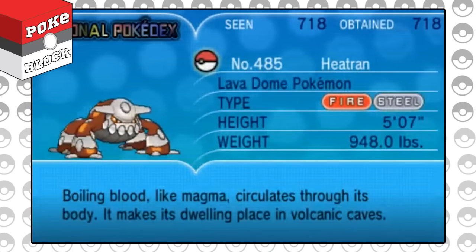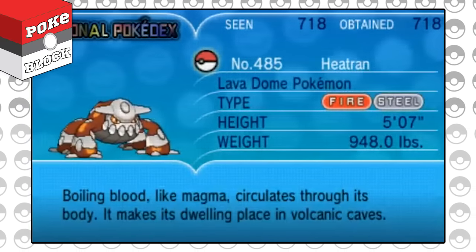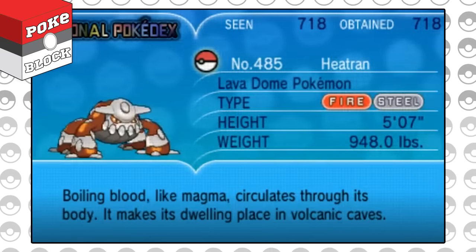The fourth generation fire-steel type Lava Dome legendary Pokemon's name can be broken down into two parts: heat and transitional metal. That probably needs some explaining though — transitional metal refers to iron, which forms much of the earth's core.